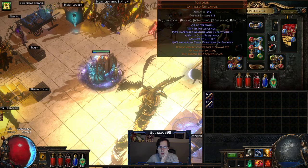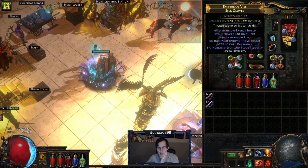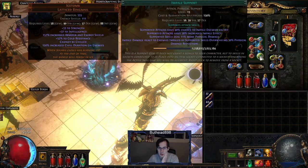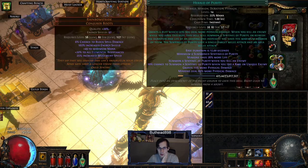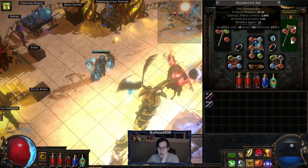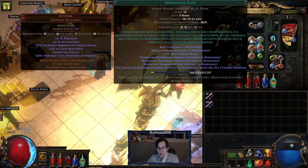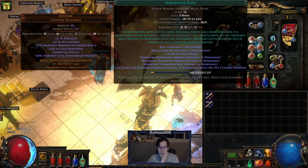On the five-link we're using Dominate Blow, Minion Damage, Multi-Strike, Ancestral Call (because we don't have the Hunter Gloves that give you the additional strike chance), and Brutality — and there's an Impale also. Once we get the Gloves, we drop Ancestral Call and then we can throw in Melee Fizz. So there's a lot of damage missing. Basically you need the Ancestral Call to proc the Dominate Blow. Dominate Blow works whenever you kill an enemy — that's when it summons them. Or if you hit a Unique Monster, there's a 25% chance to summon a normal one.